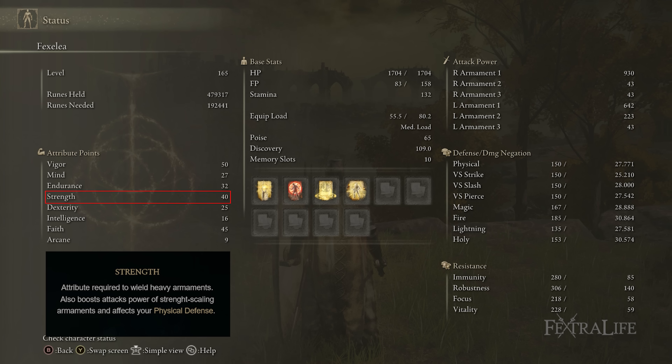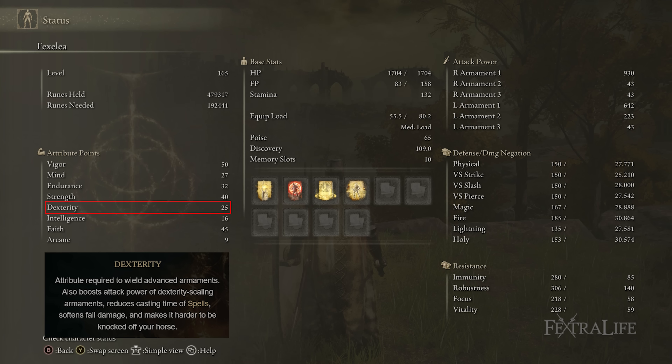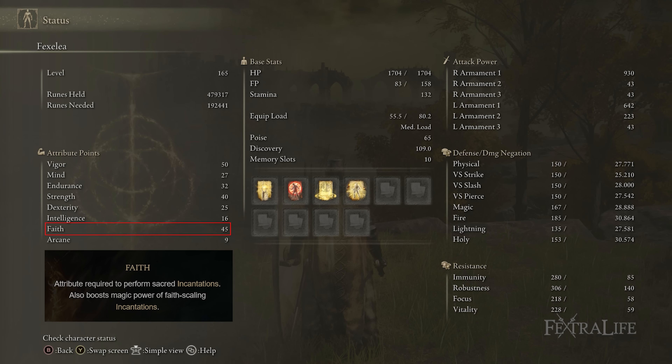I have 40 Strength and 25 Dexterity here. These further increase the damage of the Miquellan Knight Sword, which scales best off Strength and Dexterity — it's kind of a tie, though Strength is slightly better until around 45, at which point Dexterity starts to outperform it. You want to get both Strength and Dexterity up to about 45 to further increase regular attack damage. Faith is at 45 here because even though the weapon doesn't scale well with Faith, Sacred Blade is 100% holy damage, meaning it only benefits from your Faith attribute. Without good Faith, Sacred Blade will hit like a wet noodle. High Strength and Faith also lets you use the Clawmark Seal effectively.